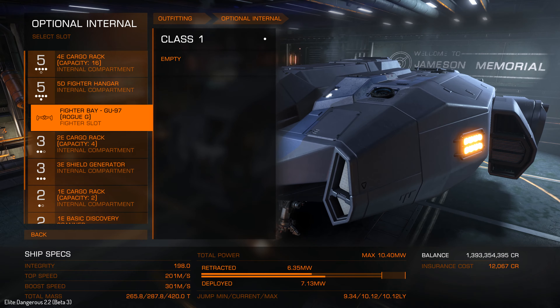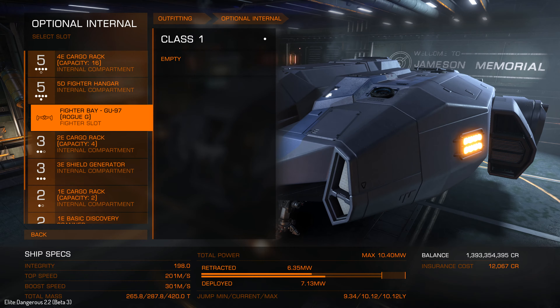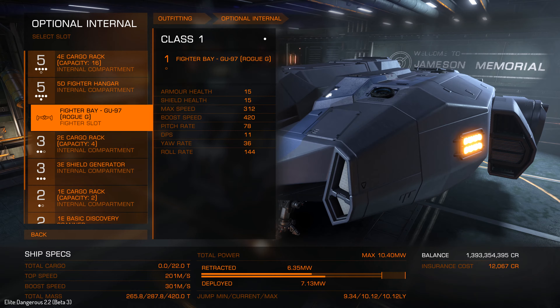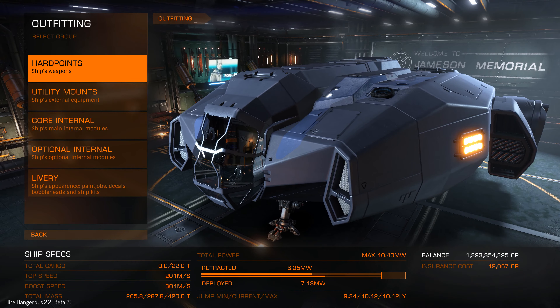Bear in mind the prices are a lot lower than they normally would be. This is because it's beta and it's to allow people to test stuff. Now we've got that done, there's something else to do — we need to hire a crew member. This is so they can pilot the other ship, because potentially you've got two ships flying.